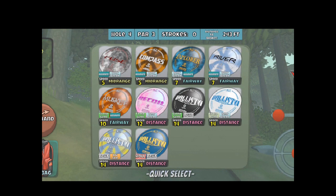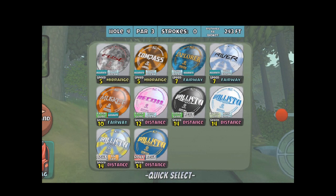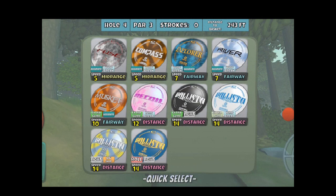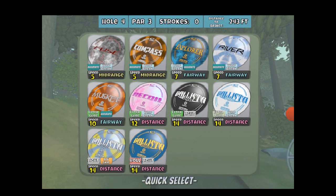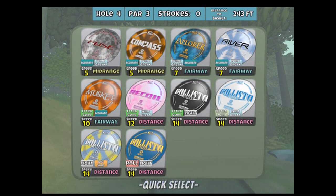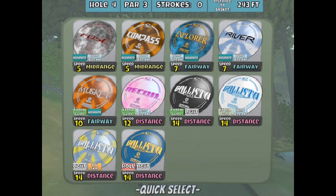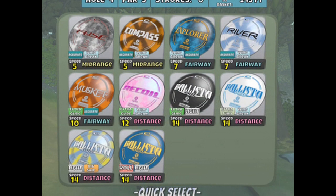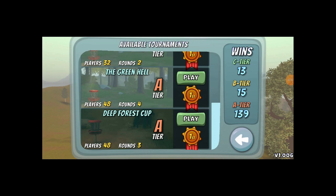Let's take a look at the bag I'll be using in the tournament. I don't have a putter. Instead, I opt for using a mid-range for all my putting and throw-ins, which would be the Accurate Windbreak Fuse. I have the Compass in there as well in case I need a little bit of fade. My fairway drivers are the Explorer and the River. I've got the Musket as a Glide Accurate, and the Recoil for a little further, which is Glide Windbreak. For bombers, I've got four Ballista Pros — the Glide Light, the Turn Windbreak, the Light Skip Ballista Pro for crazy distance, and a Roll Light disc I'm still testing out.